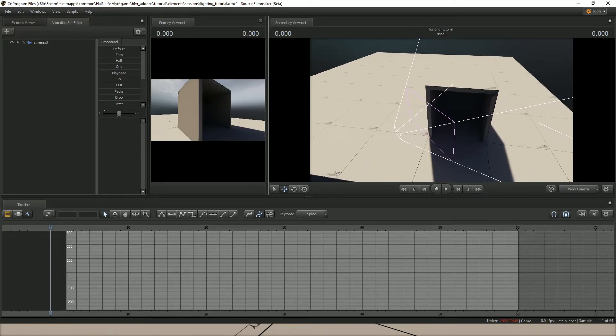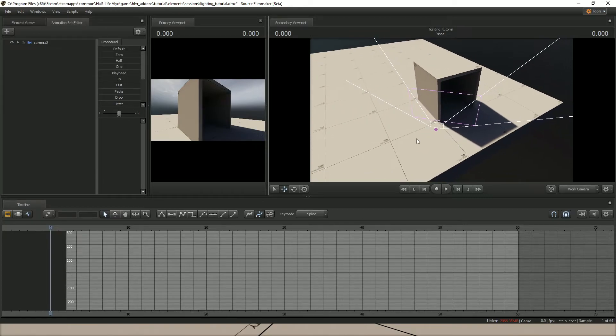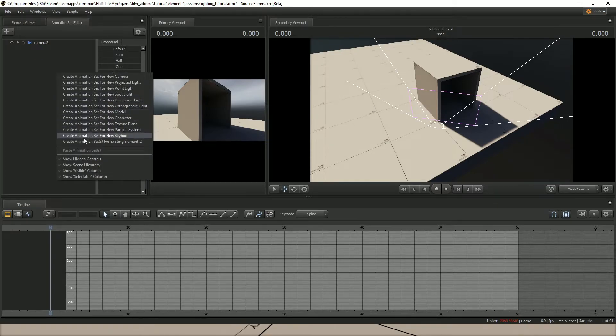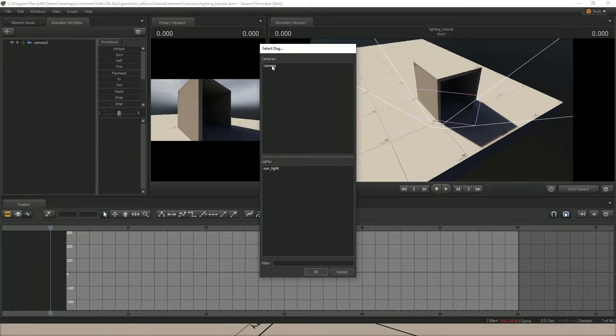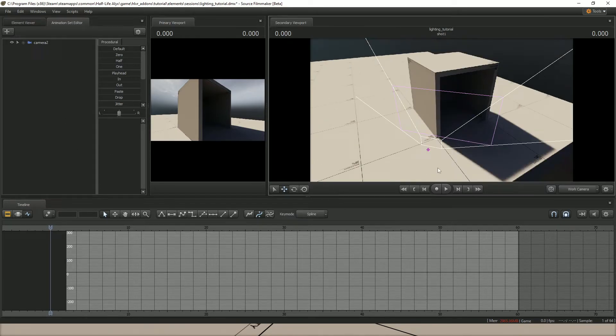Now if you do want to bring something from the map — like the player camera — into the Animation Set Editor so you can start changing things about it, right-click and choose 'Create Animation Sets for Existing Elements.' The player's camera will be listed there along with other props in the map. Hit OK and you'll be able to edit it in the Animation Set Editor. So now our lighting should be working.